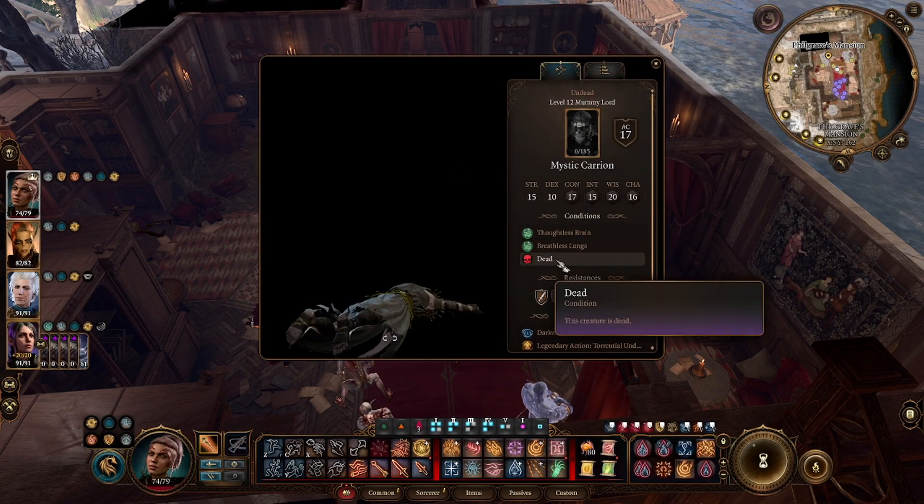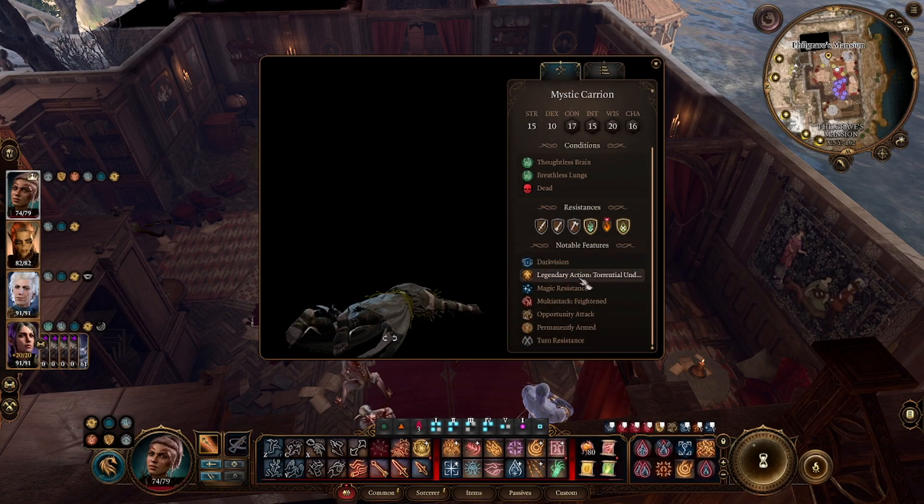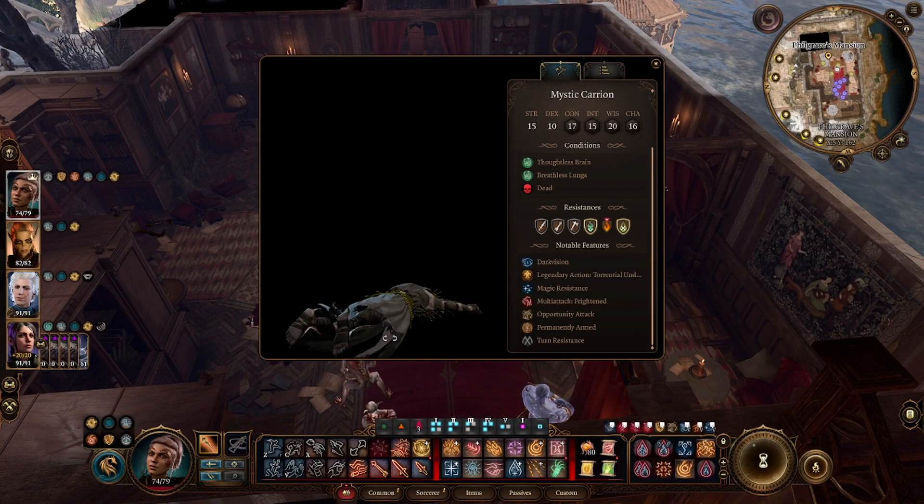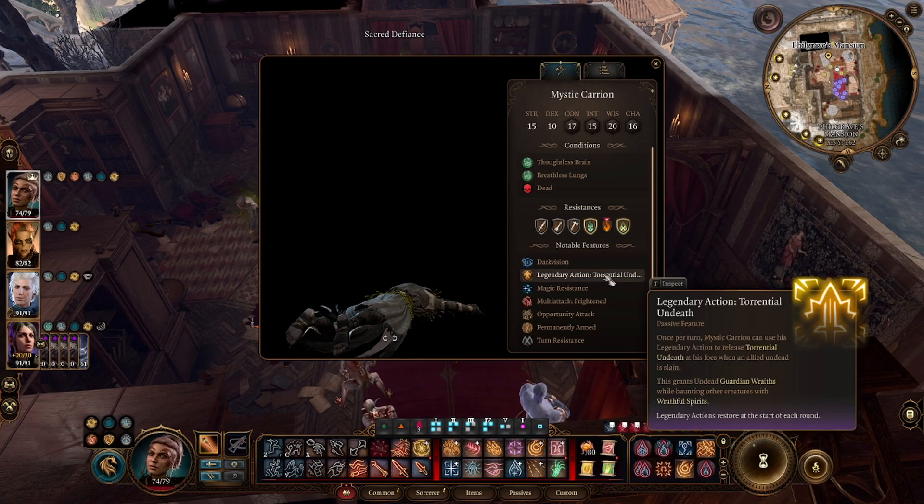Now let's go ahead and talk about his legendary action because he does get a unique action in honor mode. He gets Torrential Undeath. Once per turn, Mystic Carrion can use his legendary action to release Torrential Undeath at his foes when an allied undead is slain. This grants undead race while haunting other creatures with wrathful spirits. The buff is called Guardian Race — he can heal an undead for 6d8 hit points and makes it immune to all damage.